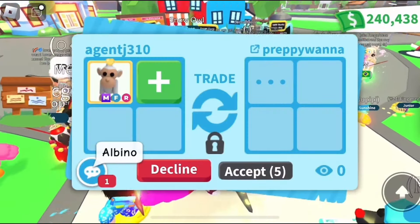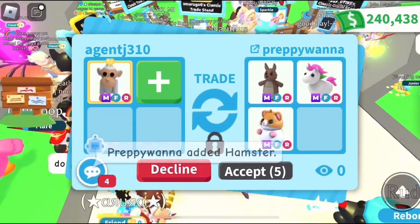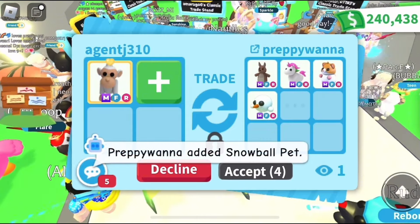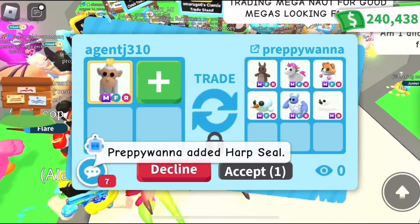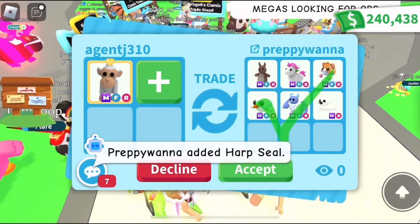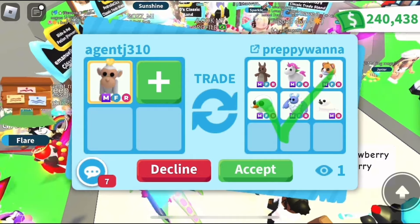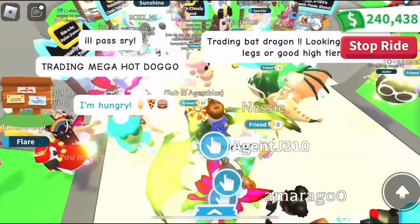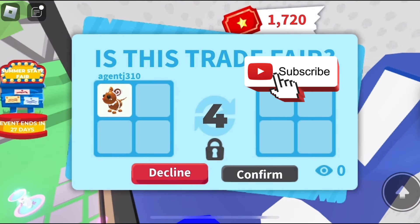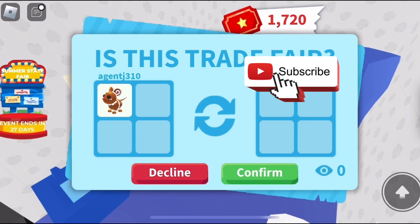There are certain pets I just will not trade for. The mega kitsune, red dragon, and snow owl are three of them. Check out this offer for my mega albino — very good offer, but I've been offered a frost and evil, a giraffe, and good adds for that mega albino a few times, so I passed because I know I can get more.